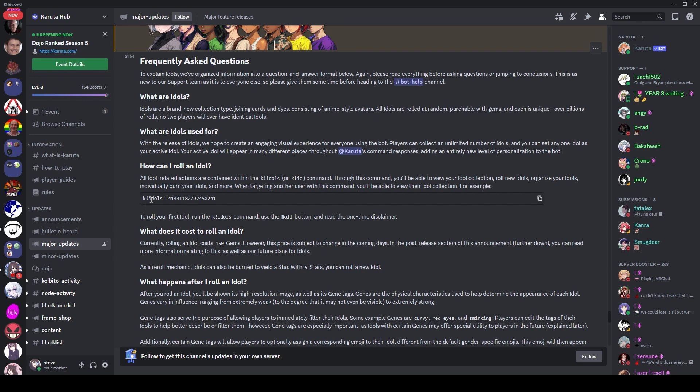You can roll an idol with the idol command, which is 'k idols' or 'k ic' for short — 'ic' standing for idol collection. From there you can roll a new idol, which costs 150 gems, the same way as dies.